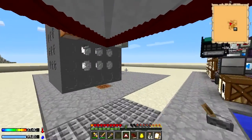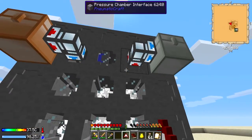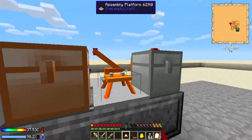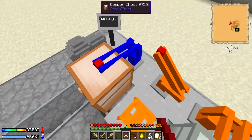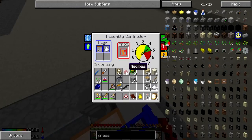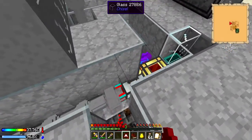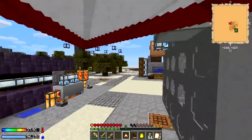Put the speed upgrade in there — that should be a little quicker now. Very noticeable! With two or three speed upgrades it's going to be really fast. Just need more nether warts. The charging station could also use speed upgrades.